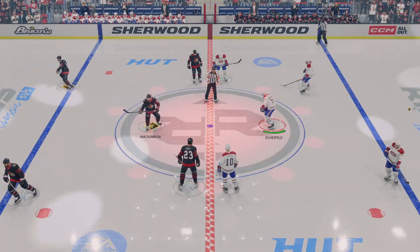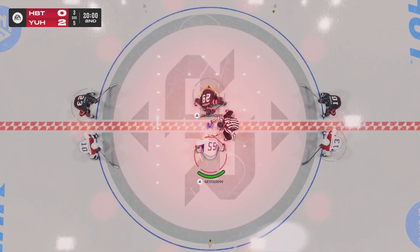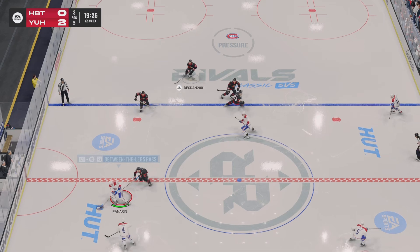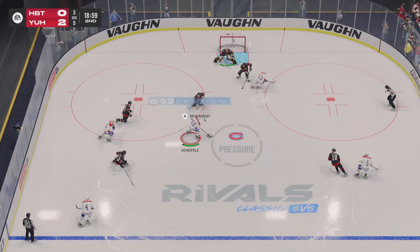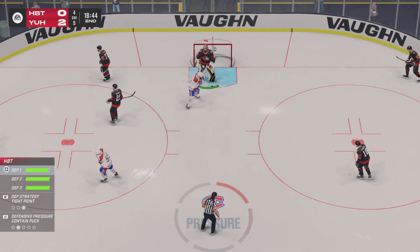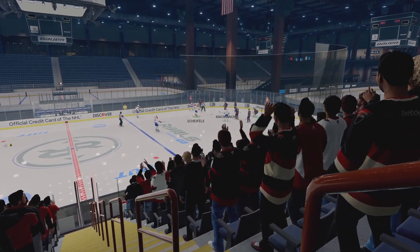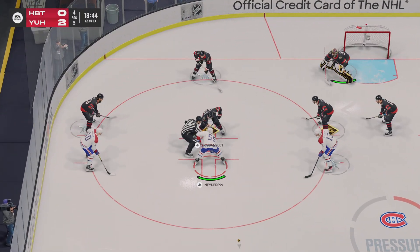Both teams had a chance to recharge and the officials are set to drop the puck here on period number two. The second frame is underway. We've seen a pretty good game played thus far. The Canadians are going to need to find the details in their game here — they're not winning face-offs, they're not starting with the puck, and there's a real reason why they're behind. Lots of time left in this period and it's a comfortable 2-0 lead we're looking at right now.